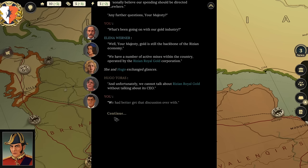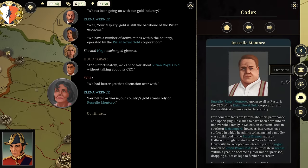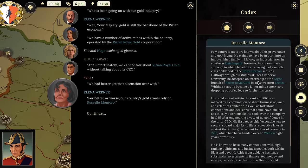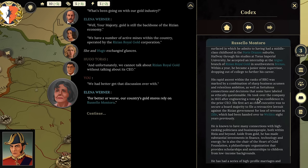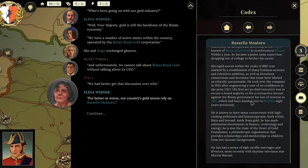Elena introduces Rossello 'Rusty' Montero—the CEO of the Rizian Royal Gold Corporation and the wealthiest commoner in the country. Player: 'They had to make him heavy—the fat cat, literally.' Rusty claims to have been born into an impoverished family in Malcos, though interviews suggest a middle-class childhood in the Port Grosan suburbs. He dropped out of university to pursue a career at the Arno Branch of Rizian Royal Gold, rapidly ascending through sharp business acumen and ethically questionable decisions.